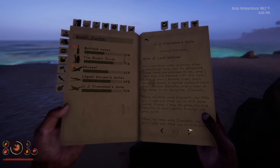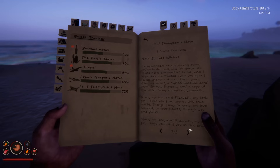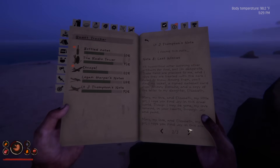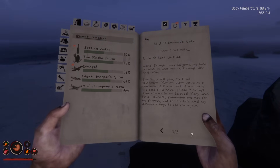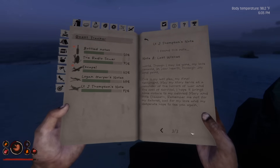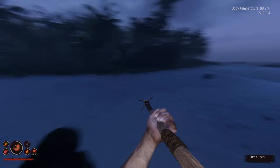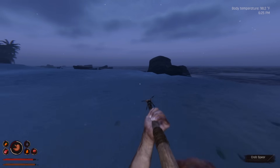I've lost track of time entirely — the days, months, and years have blurred together in an endless haze. If anyone finds these notes, please return my belongings to Mary O'Connor and my daughter Elizabeth in Brooklyn. Tell them I love them with all my heart, and that I'm sorry for everything. My final wish is for my story to reach them, even if I never do. I hope they find peace and happiness, even if I cannot. In my desperation, I've hidden my belongings across the island. These items are precious to me — among them you'll find my locket, a signed baseball card from Johnny Romano, and a copy of the letter to my daughter Elizabeth. Mary, my love, and Elizabeth, my little girl — I hope you find joy in this cruel world. Though I may be gone, my love remains in your hearts. This is my last plea, my final testament — may my story serve as a reminder of the horrors of war and the cost of survival. Remember me not for my failures, but for my love and for my desperate hope to see you again.